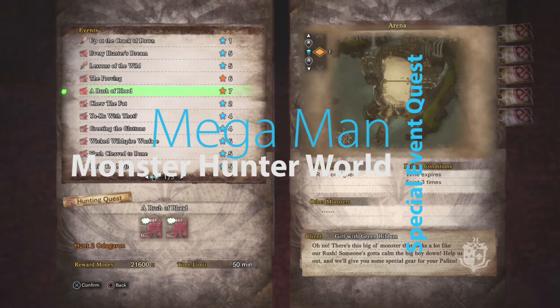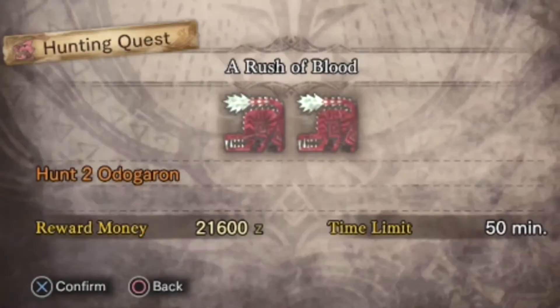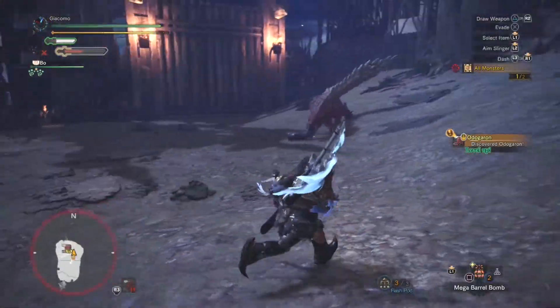The actual event quest is called 'A Rush of Blood.' Here you'll have to fight two Odo Garons, but don't worry — you won't have to fight them at the same time and they're not tempered. On the plus side, you'll get a smallest trophy and a largest trophy just for completing this event.